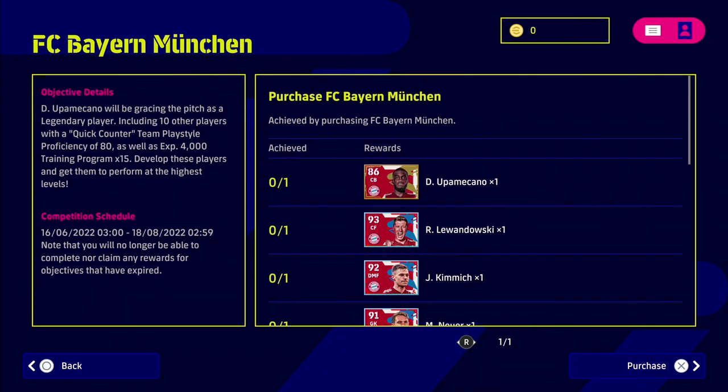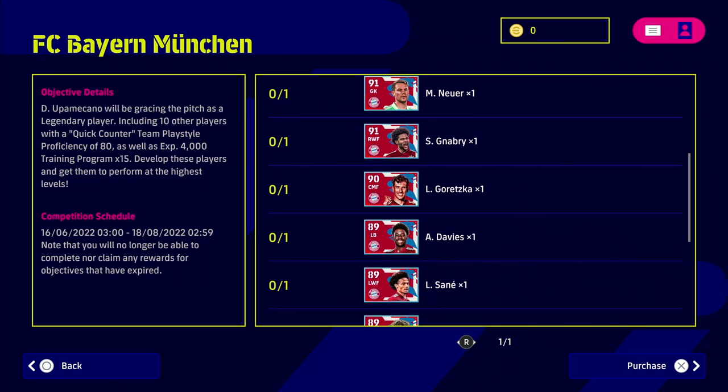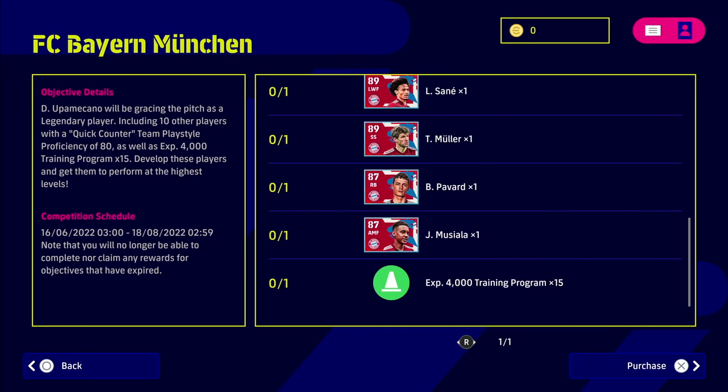Up next we have Bayern Munich, starting off with the legend. In the pack we get Lewandowski, Kimmich, Neuer, Gnabry, Goretzka, Davies, Sané, Thomas Muller, Pavard, Musiala, and either 40,000 or 60,000 trainer points as well as XP.